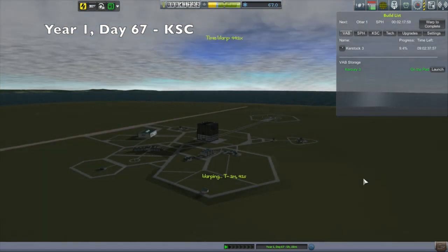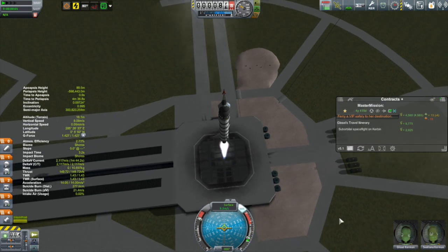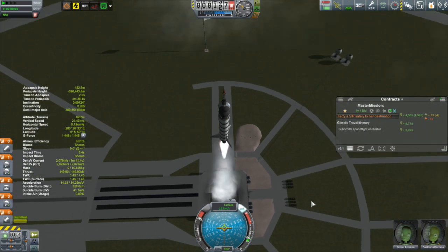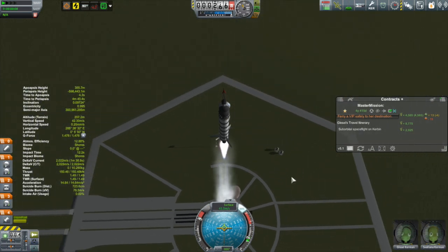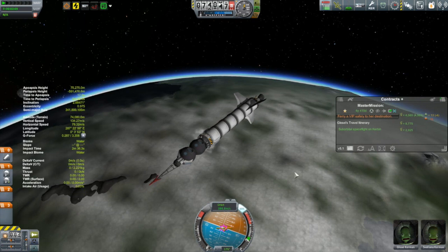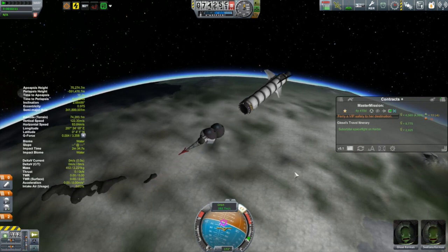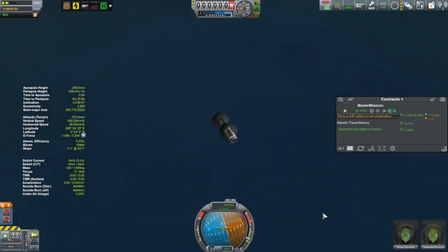The theme of grinding over the kinds of missions we've done before continues now with the launch of the Kercury 3, going once again taking one of these tourists on a little tour up through space in a suborbital trajectory. Pretty routine now — this is, I think, my fourth one of these that I've done. These don't net you a whole ton of cash, but what they do is net you a lot of reputation, which at this early stage isn't doing me a lot, but it'll give me some flexibility down the road.